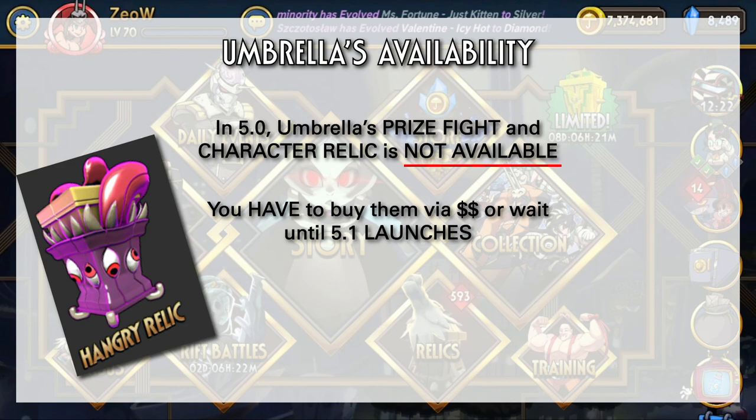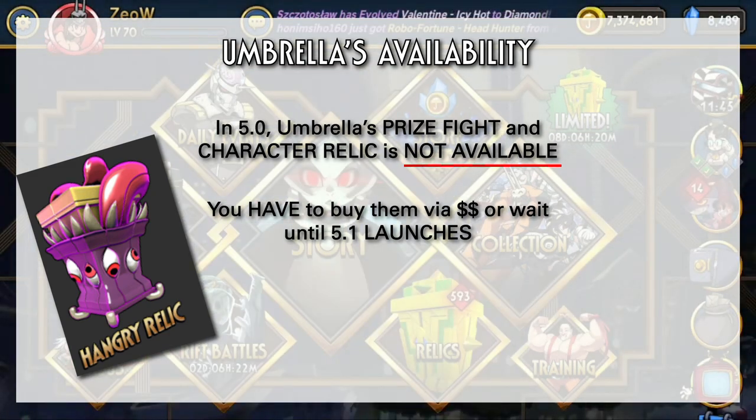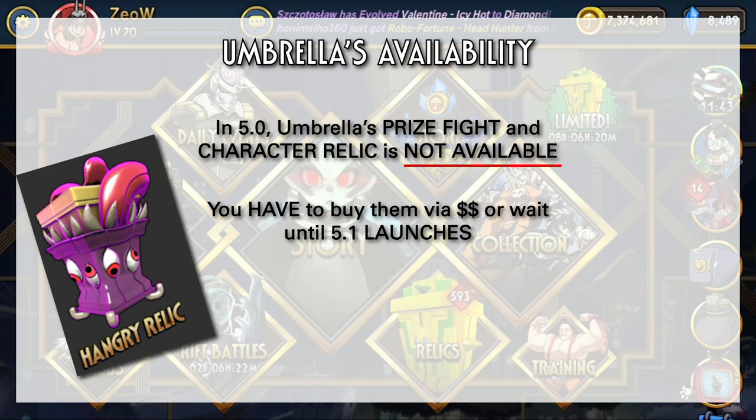As with Annie, Umbrella's Prize Fight and Character Relic is not scheduled until 5.1. You cannot get this Relic easily until 5.1 launches. You can only buy this Relic in the store via in-game purchases. So unlike the Premier Relic, this Relic is also not available in the COC, the Cabinet of Curiosities.